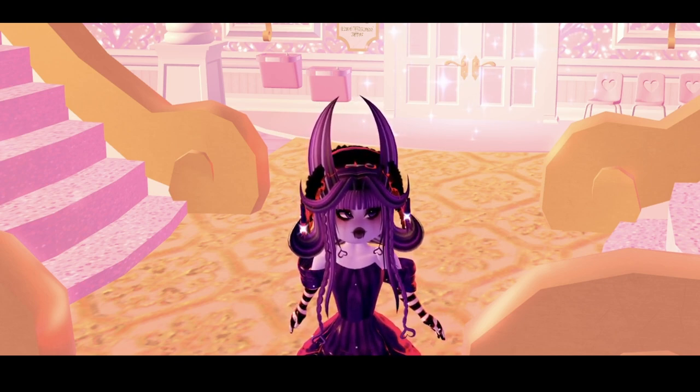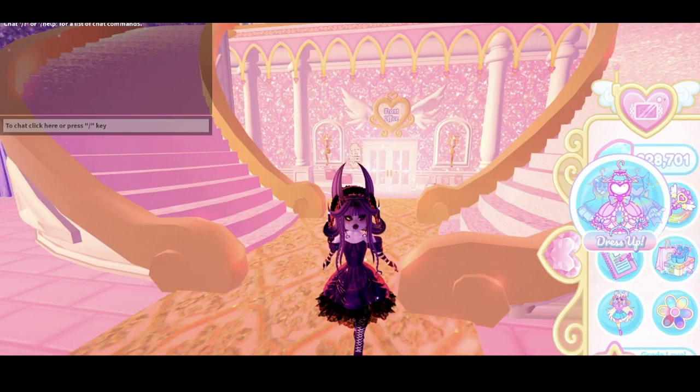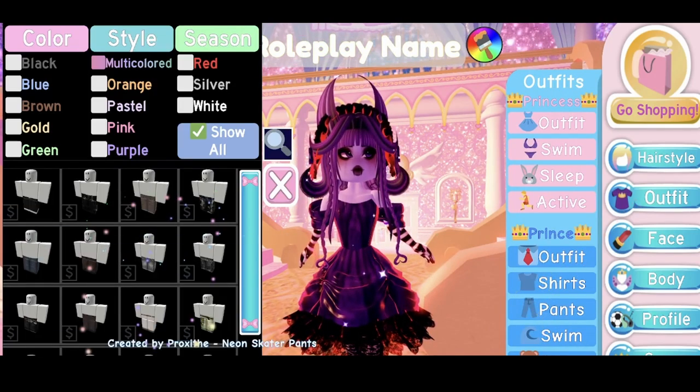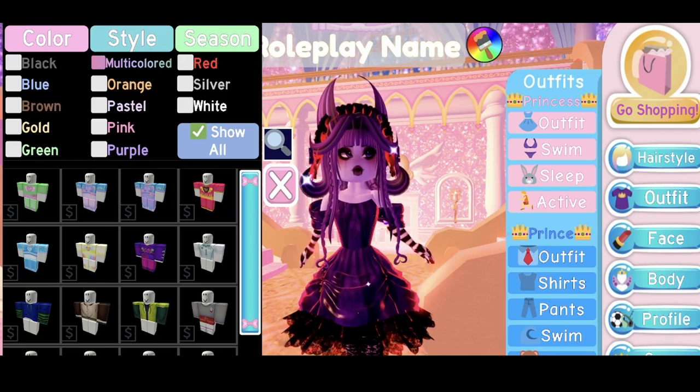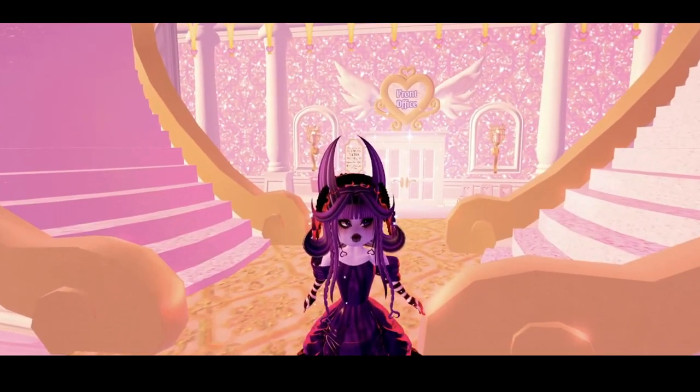Next is 'Don't Be Late to Class' — go to any class, in this case the rainy day classroom. Then 'Run the Mile' — wear one of the active outfits. Go to dress-up, go to outfits, wear an active one, and start running. This does not work if you just walk, so you need to wear the outfit and press Shift to run.